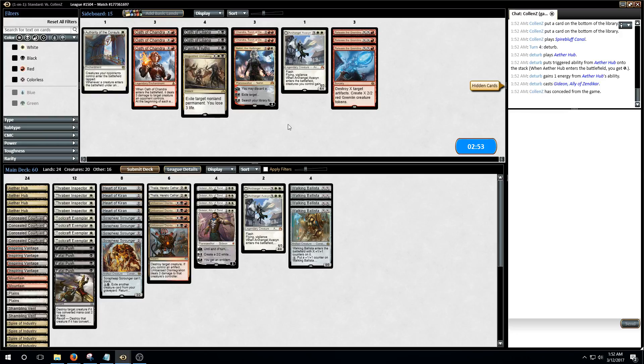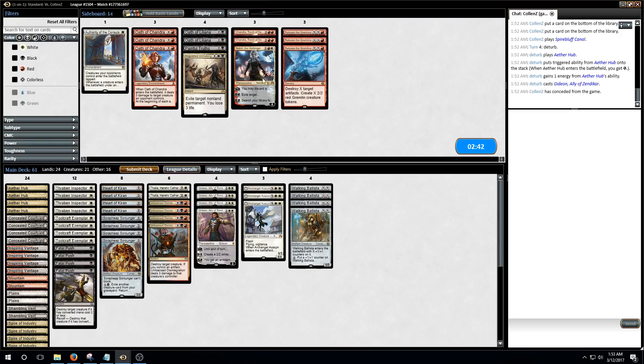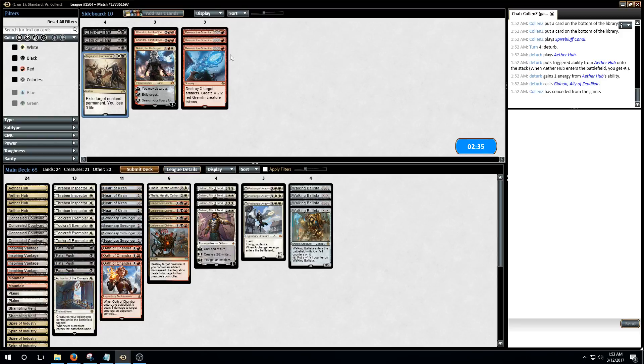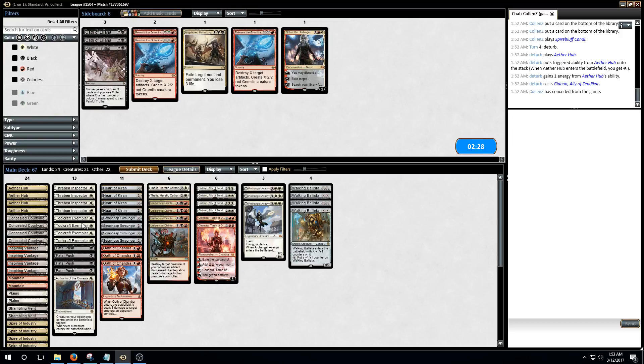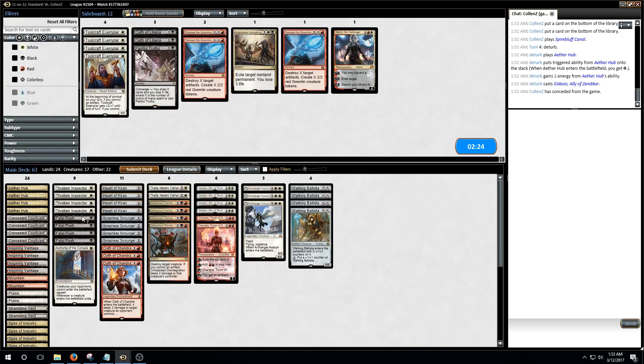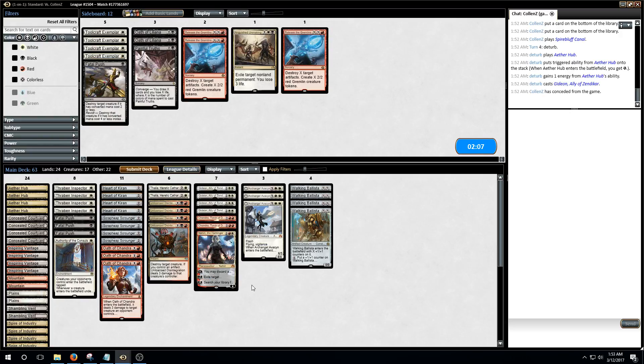I feel like they must have missed a land drop or forgotten to click through. So we're playing against four-color next, it looks like. What do we want against them? I think Archangel Avacyn is decent. Oath of Chandra is a way to kill their planeswalkers and their creatures. Obviously Authority of the Consuls. The Toolcraft Exemplars are always a lot worse after sideboard. I think we'd just want to board to Chandras and stuff. Let's just play all the planeswalkers.